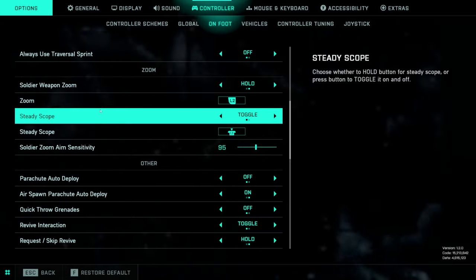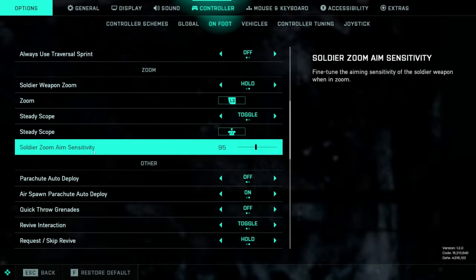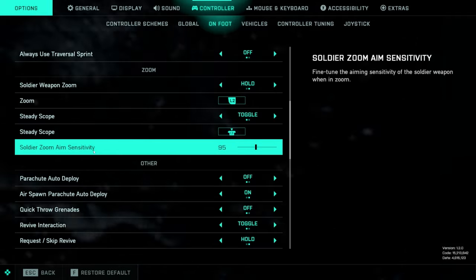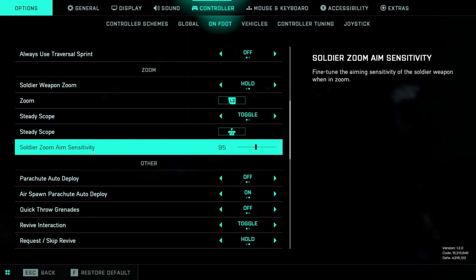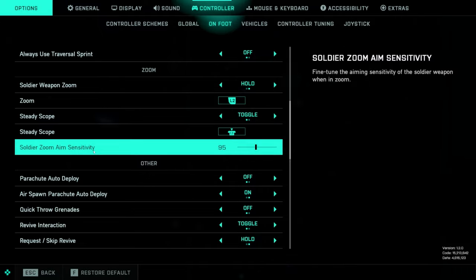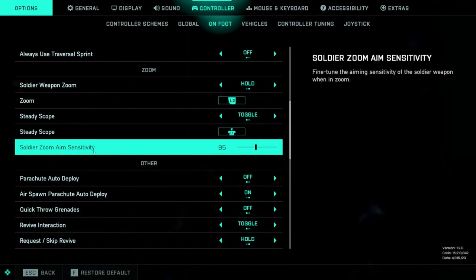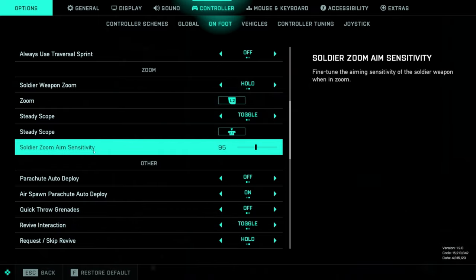Soldier zoom aim sensitivity — I lowered this down to 95. I had it as low as 85 but felt that was just a little too slow. Somewhere between 85 and 95 is probably going to be where you want it, but this is going to allow you to have a smoother experience once you're aiming down sights and tracking targets. There's a lot of fast movement in this game from infantry players, and while you might think you want to aim faster because of it, you actually want to move more slowly with your ADS when trying to track a closer target. This is going to make that much easier for you.